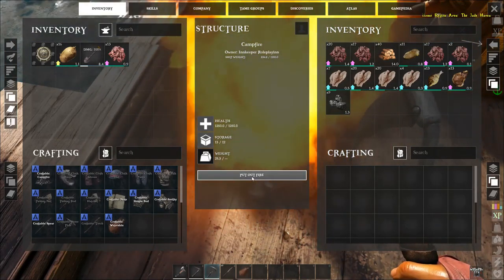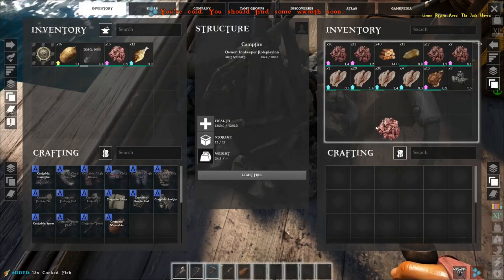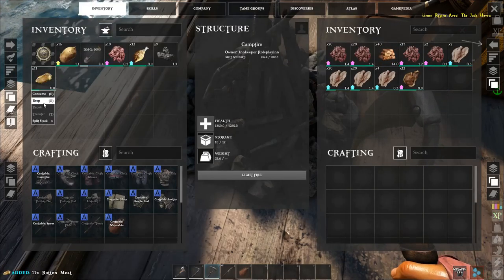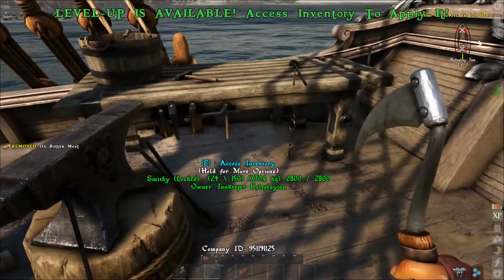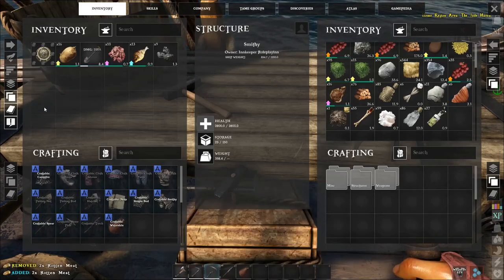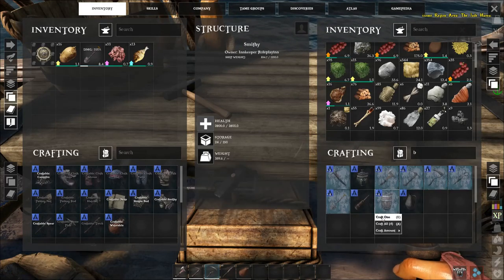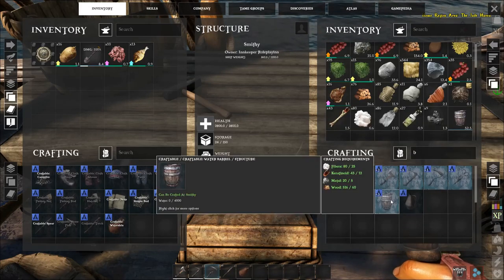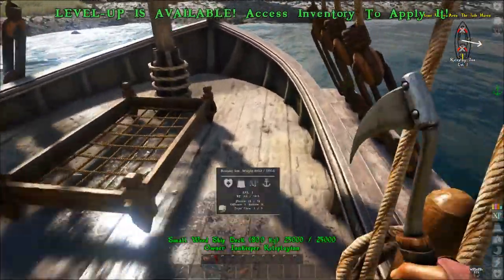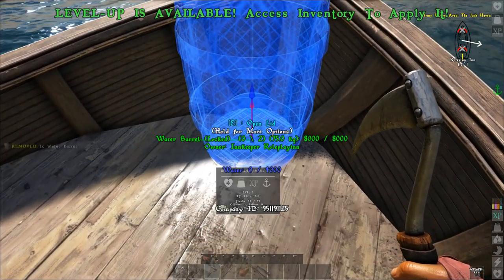I've gathered the fiber I need. I'll snuff out the campfire since I have cooked fish and want to save the wood in case I get cold on the journey. Drop any excess rotten meat — you can press O while hovering to drop it. Now that we have the fiber and carotenoid, look up the barrel recipe in the smithy and craft one. You could craft more, but we're in a small boat with limited weight. Let's place the barrel right at the helm.